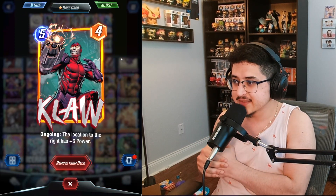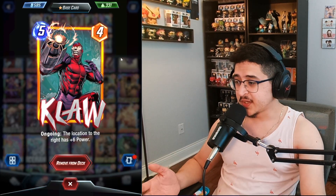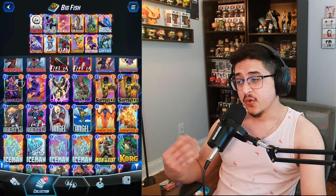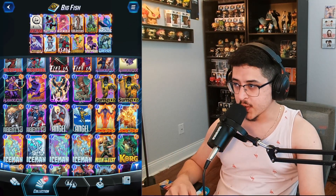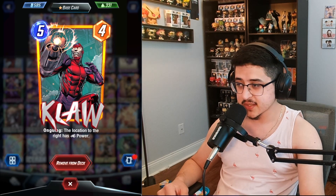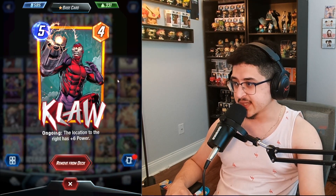Claw is another kind of MVP in this deck list. He allows us to be flexible and contest multiple locations, but also with his effect he can feed power into a location that has Namor or Orca. If we have Namor or Orca to the right of Claw, sometimes your opponent might not expect the Claw — they might not expect that extra six power. It can catch them off guard, so I really do like Claw in this deck list.